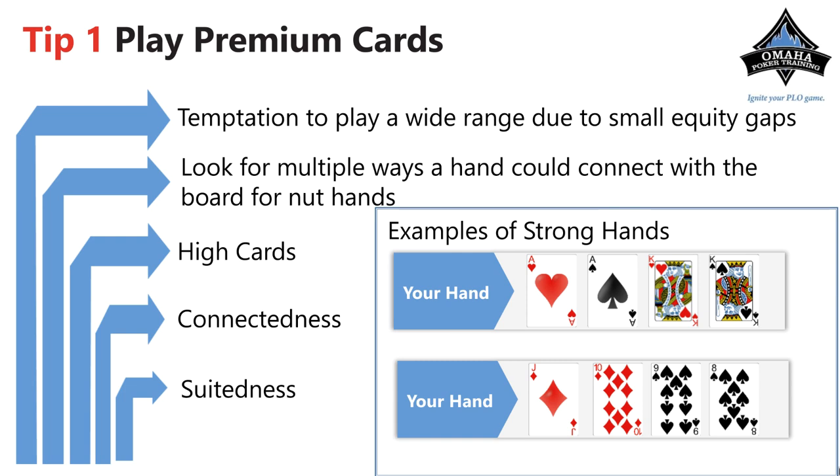You also want cards that are connected. Straights are very important in pot-limit Omaha. It's very good to have four cards that go together or are very close. When they flop straight draws you have a whole bunch of outs and also blockers to other people making straights. A good example is jack-ten-nine-eight. If the board comes eight-nine-deuce, you've got a great hand and a very good open-ended straight draw, and you block two of their cards if they have a wrap like jack-ten-six-seven. This is why you want all your cards working together.